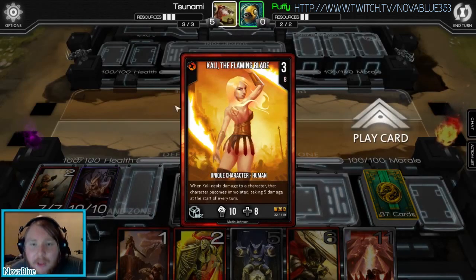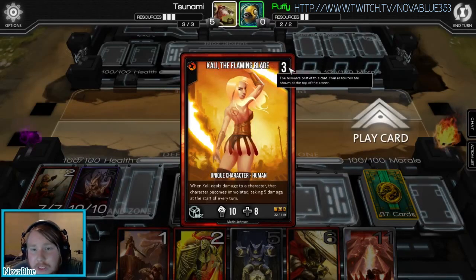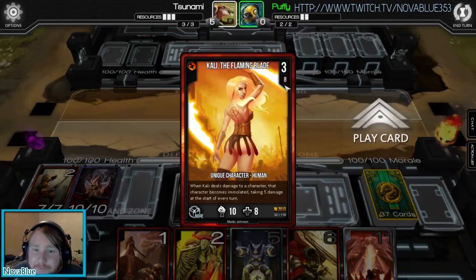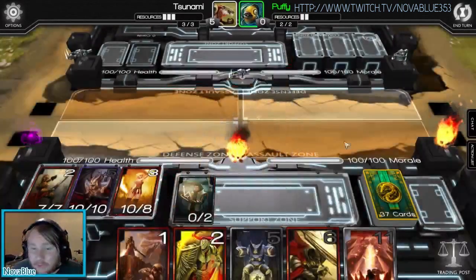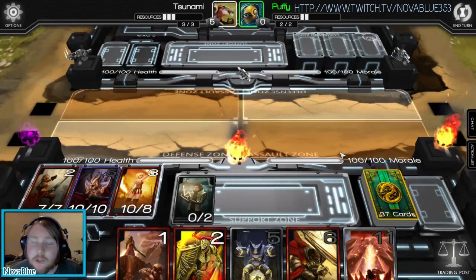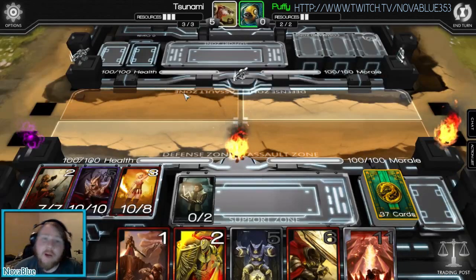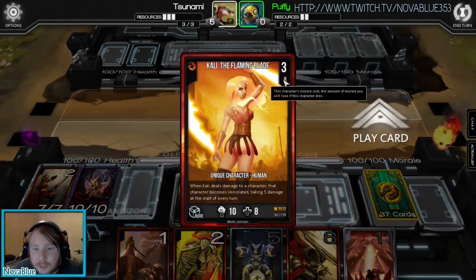I'll explain the basics of the card. Here we have the resource cost at the top — you pay three resources to play this card out. Underneath that, you have the morale cost of the card. So basically, if this card dies, I lose 8 morale. And if my morale drops to 0, I lose — it's an alternative win-loss condition. So if I'm making a deck, I either choose to destroy them via health or via morale. There are valid morale decks in the current meta.